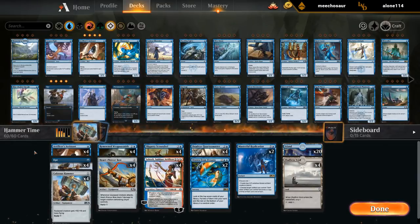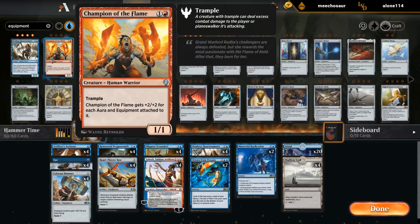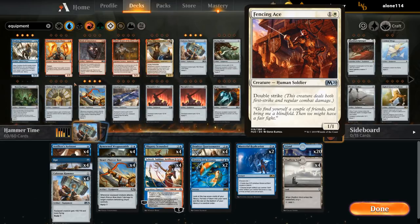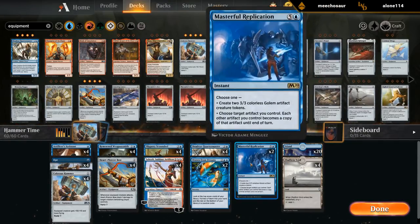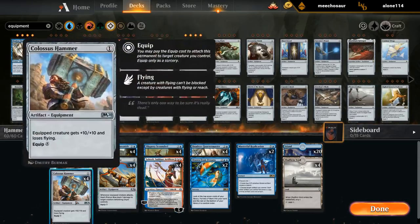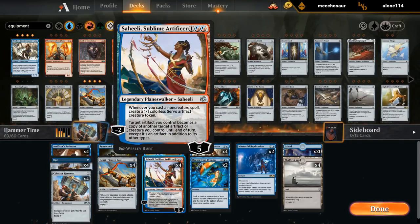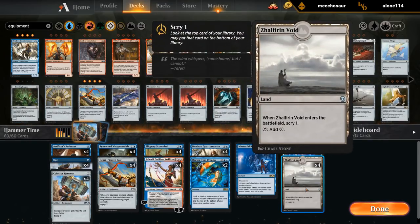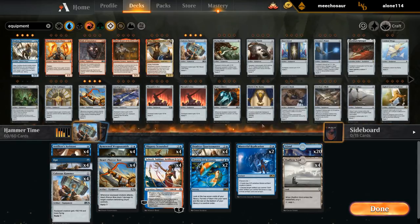Saheeli also plays well with equipment making those 1/1 servos as well as having the minus two for the combo. It's pretty janky but I'm going to give it a shot. Maybe we'll add a second color — if we add red we could consider Champion of the Flame or even Valduk; if we go white we could add double strike creatures like Fencing Ace. We could play even more copies of Masterful Replication, since the drawback of Saheeli is that it only copies one artifact, giving a creature plus 10 plus 10 — not enough to win on the spot, so she has to survive an additional turn. Whereas with Replication, if we have two bows we can get lethal in one hit. We also have four copies of Zagoth and Void alongside 20 basic lands. Let's take this deck for a spin.